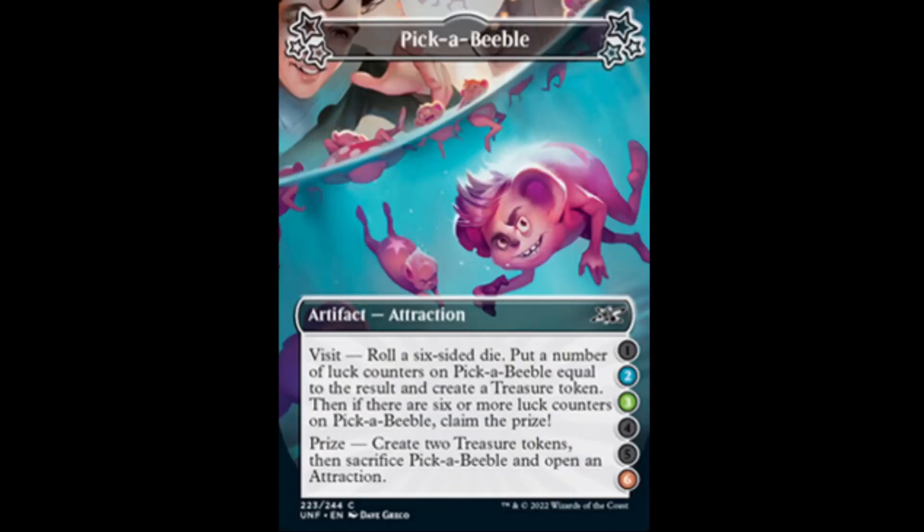Next we have the Pick-a-Beeble. If you guys don't know what the Beebles are, go check them out — they're pretty neat. It's a 2-3-6 attraction. When you roll, pick a number of luck counters on Pick-a-Beeble equal to the result and create a treasure token. If there are six or more luck counters on Pick-a-Beeble, claim a prize: create two treasure tokens, then sacrifice Pick-a-Beeble and open an attraction. This is silly.